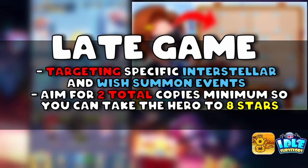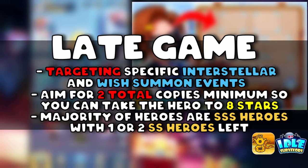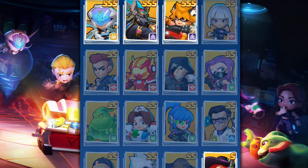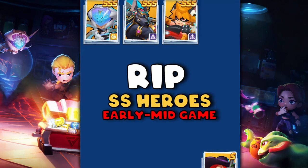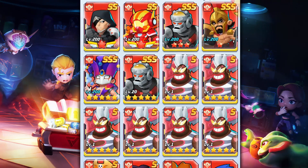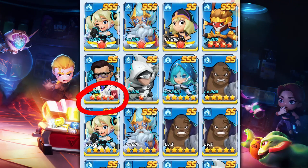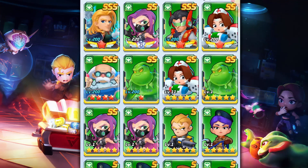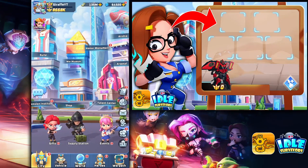Late game is where you need to start targeting specific triple-S heroes during interstellar or wish summon events — outside of Justice Angel — because double-S heroes start to fade. It's unfortunate how obsolete double-S heroes become; they're stepping stones for your beginner roster. Based on my spending habits, I feed all my double-S heroes, so only take them to nine stars for hero food later. Only take Sacred Gun or Field Medic to ten stars if needed for your resonance center while waiting on triple-S hero copies.